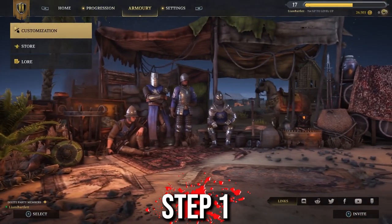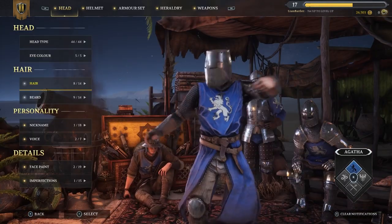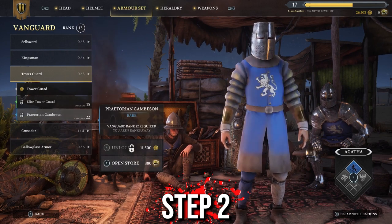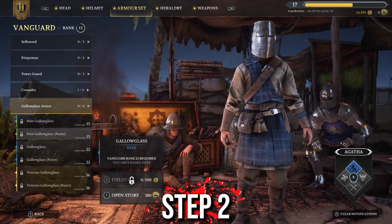Step 1: go to the Customize menu, choose the class you want to edit, and then scroll over to the armor or weapons. Step 2: highlight the locked piece of equipment that you want.